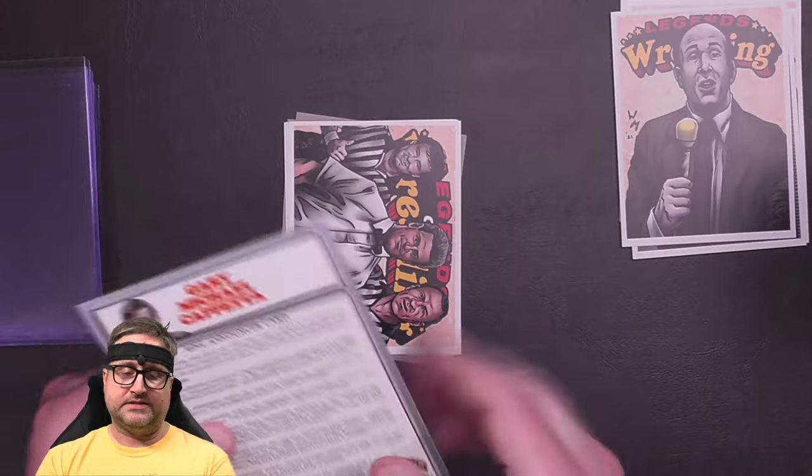Here is Gary Michael Capetta — this is a ring announcer card. Use this card when you want a match to get off to an unpredictable start. Imagine that Gary Michael Capetta is interrupted as he announces the participants in the match. Roll two dice to see what happens. Very cool — I never used his original card, but I may actually use this one now that I have it.